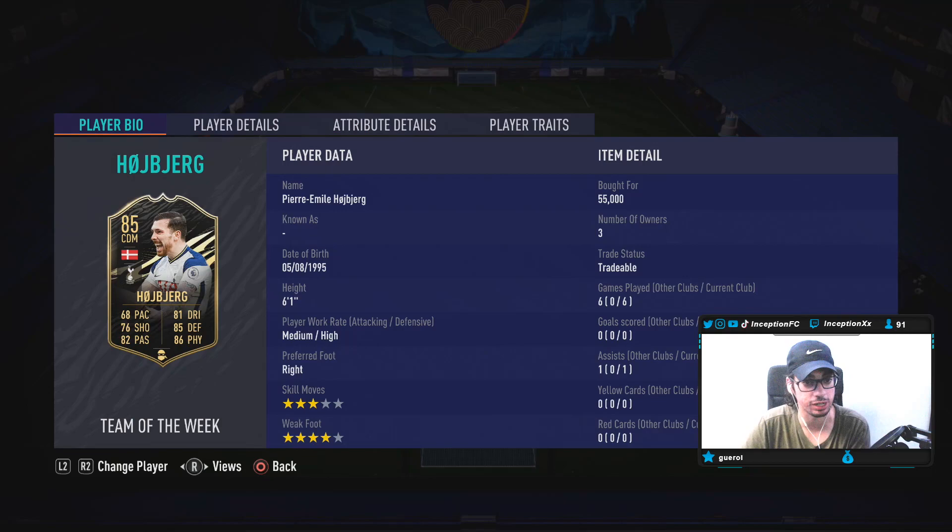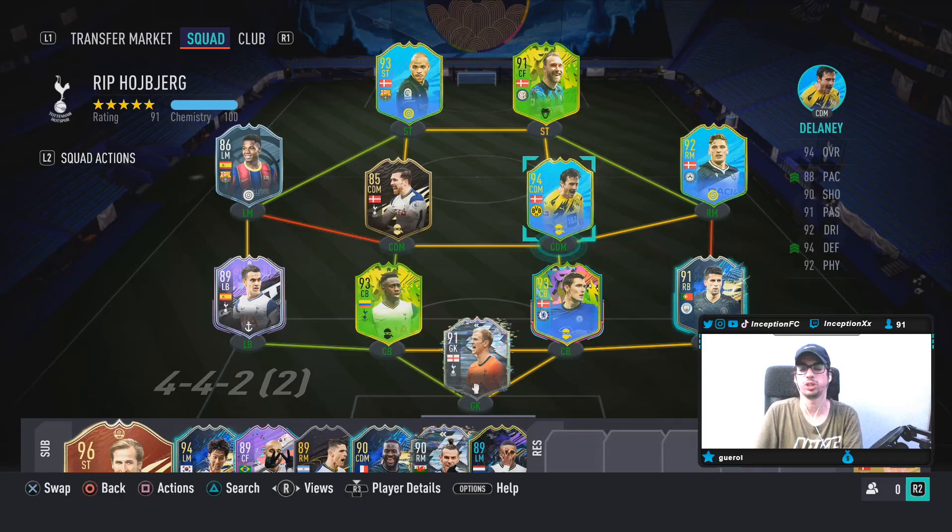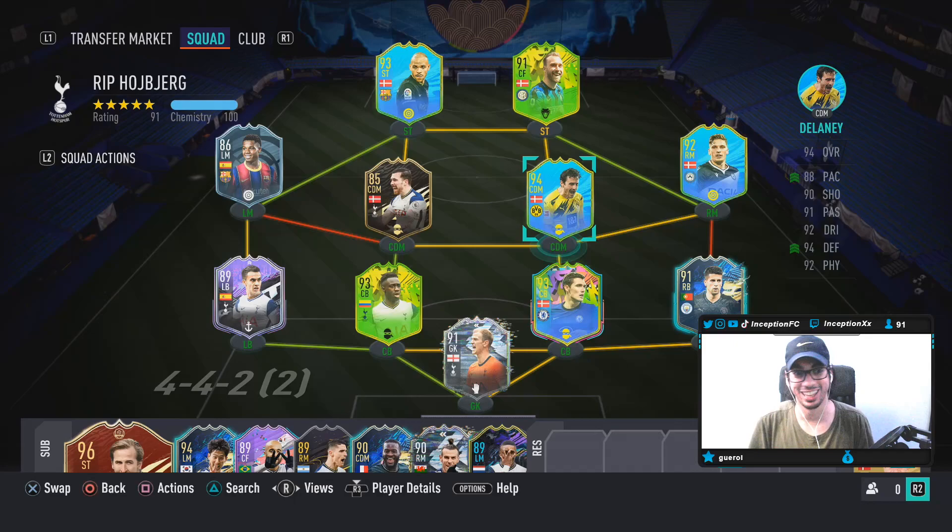With Hoiberg — the medium-high work rates, four-star weak foot — I think at some point this year they're going to give him a card. It just would have been really cool to have that triple link setup with these players. My boy Giyu really wanted him too. His title is 'RIP Hoiberg' because it would have been a really cool card — he has all the right base characteristics.